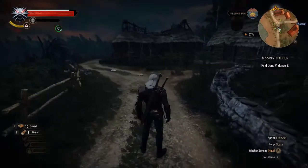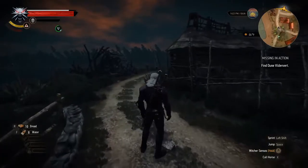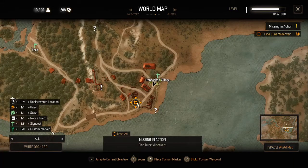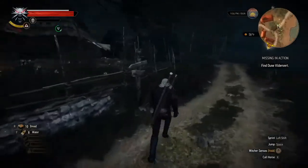It's called Missing in Action, and now you have to find this guy Dune in this ransacked village — he's right over here. But I'm quickly going to show you guys a really good loot place.